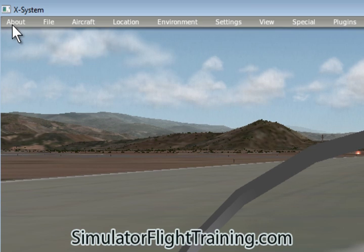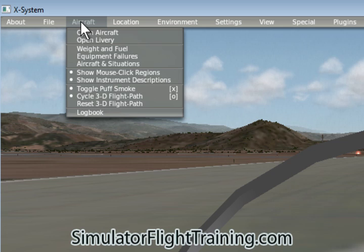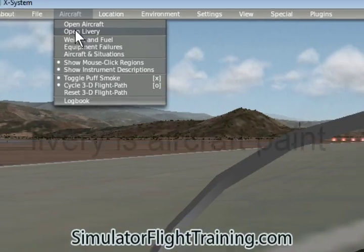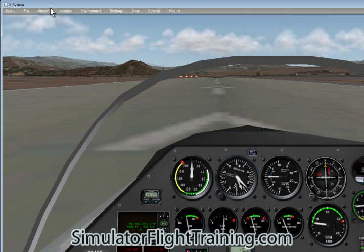Let's look at some of the other areas here and go through the menus. Under File we can load situations. Going into Aircraft, we can see we've got different liveries — different paint jobs we can look at.